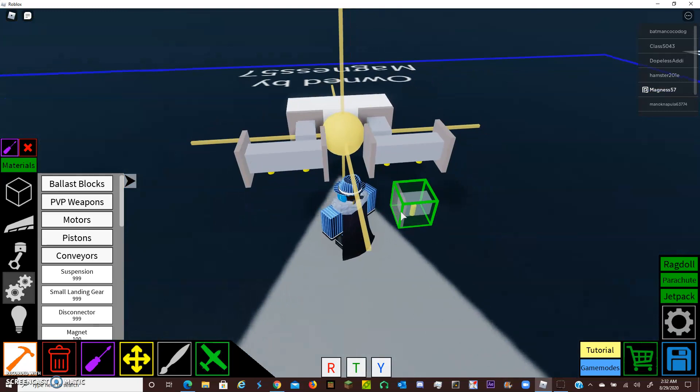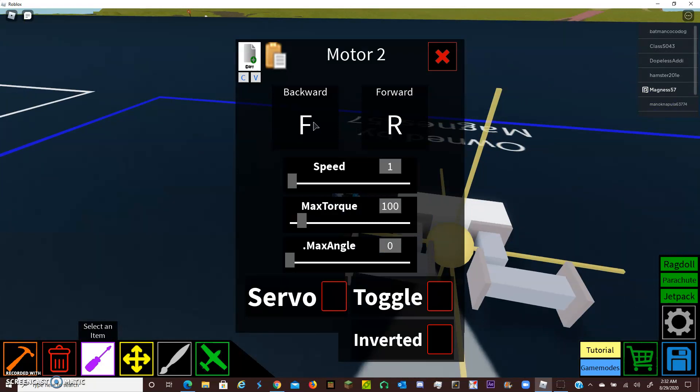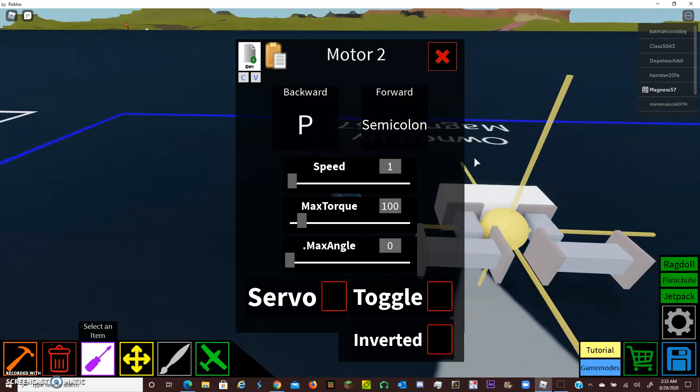I want you to notice how I keep the yellow pegs facing downwards. It's very important that they face downwards because this is their neutral position — they zero to this position. If you have them all facing the same direction, it's much easier to keep track of where things are. Now we're going to click on the screwdriver and begin setting these things. For the first ones, I like to set it to P and semicolon. P is going to be the button that toggles them up. Semicolon is going to be a dead key, because it's going the opposite direction — we want them going up and locking at 45 degrees. We're going to click servo and toggle; it defaults to 45, so we're fine.